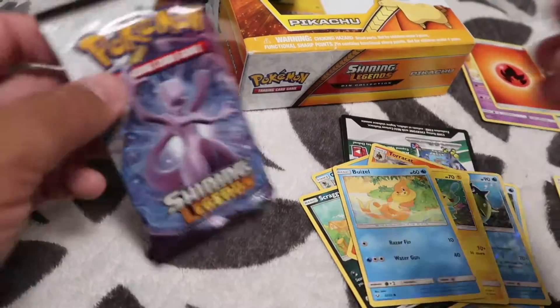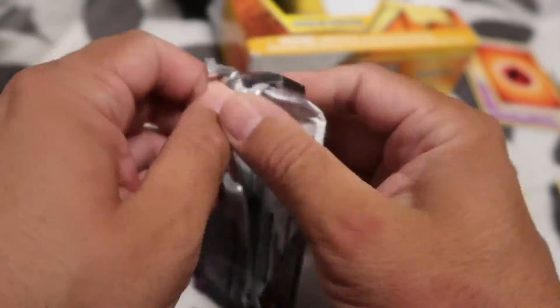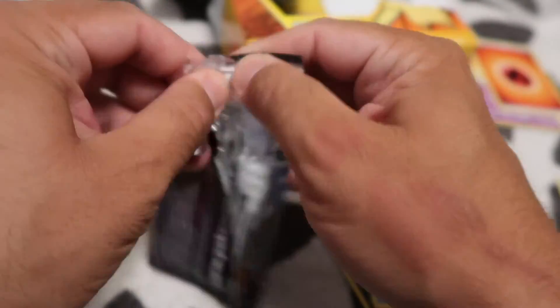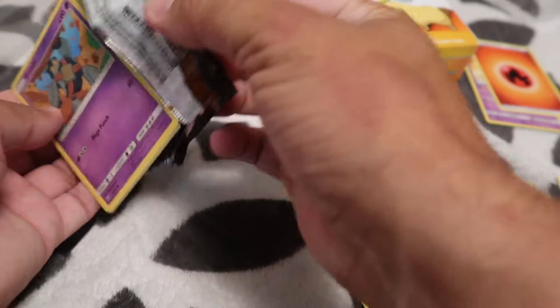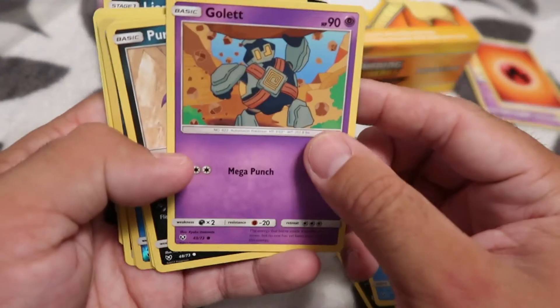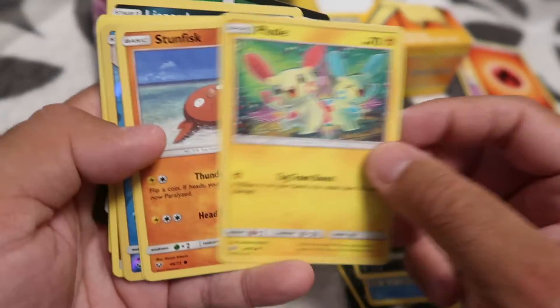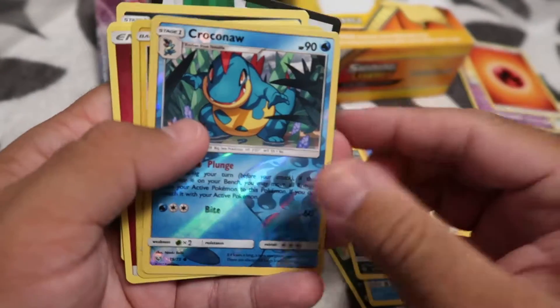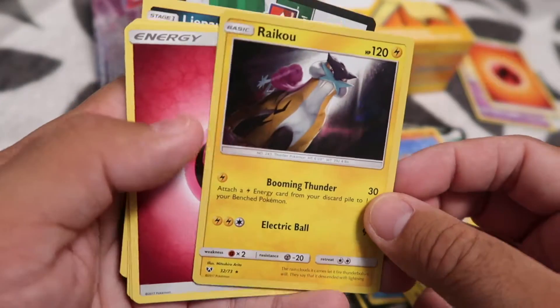There's that one left. Alright, one more — open up the other package, buddy. Stunfisk. Stunfisk, Minun, Croconaw reverse holo, and Raikou holo.